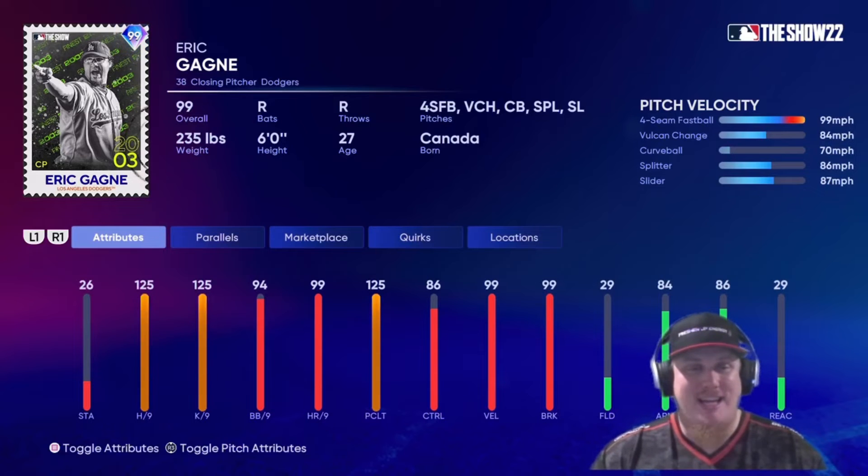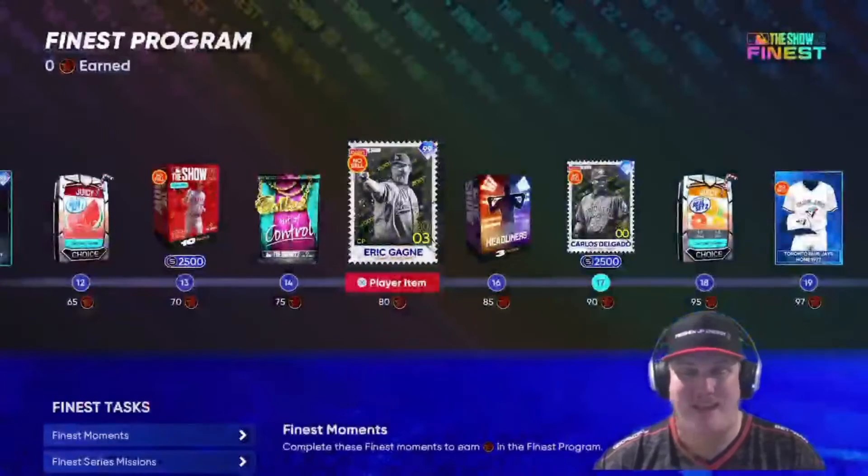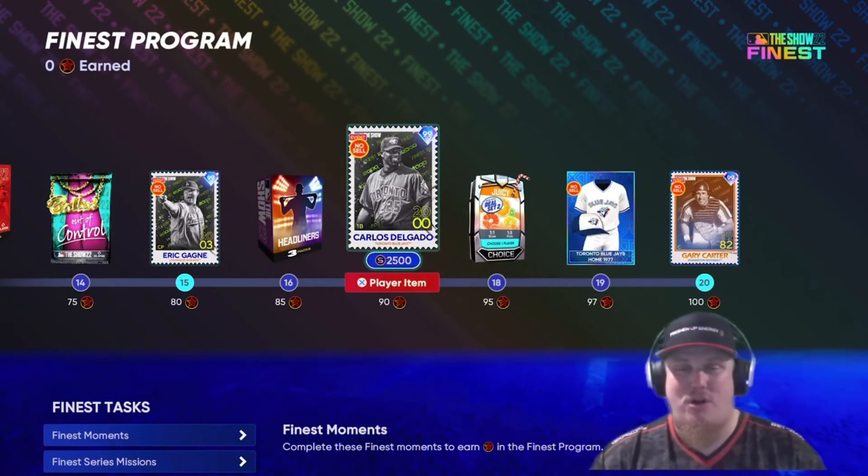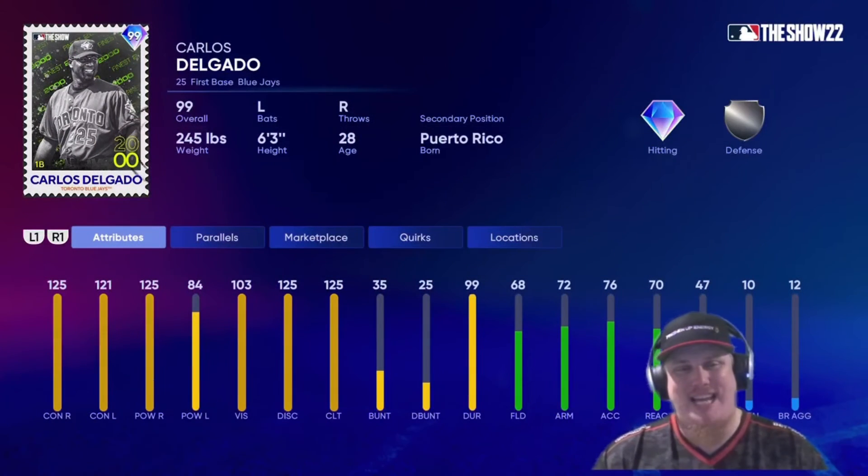The Dodgers get three cards in this program. The Yankees have gotten cards all year, and the Dodgers seem to be getting a lot of cards recently, so if you're an LA fan, congratulations — you've got a lot of stubs to spend. You also get a three-pack headliner bundle, and at 90 stars our first chase pack player: Carlos Delgado gets his 99 overall upgrade at first base for the Blue Jays. His power against lefties is appropriate because he did struggle hitting home runs against left-handed pitchers — it was a sight to behold watching him smash the baseball growing up.